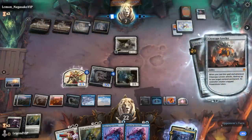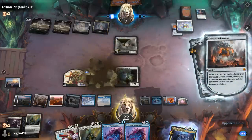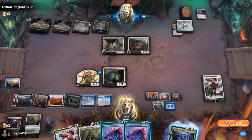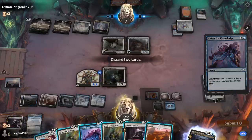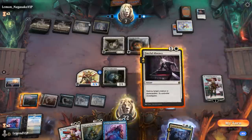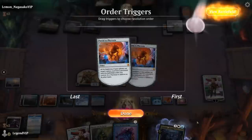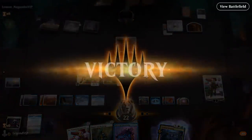Our opponent gets the Leveler to destroy a creature. If we can get rid of their Leveler we can reanimate it ourselves — slightly regretting burning a Fateful Absence earlier, but there's another one. Our opponent concedes. Onto the next game.